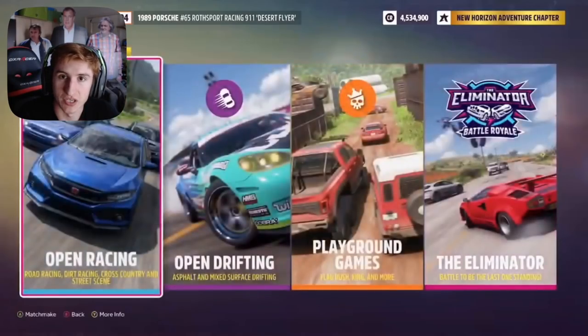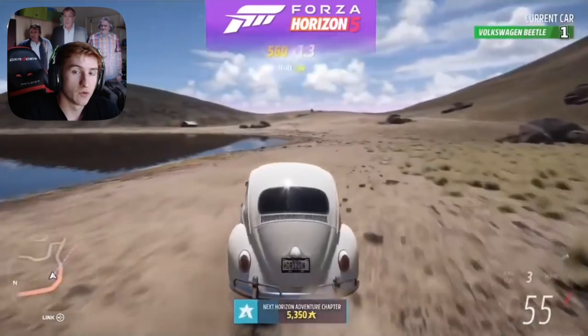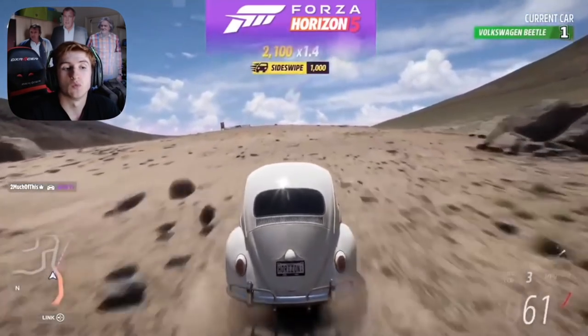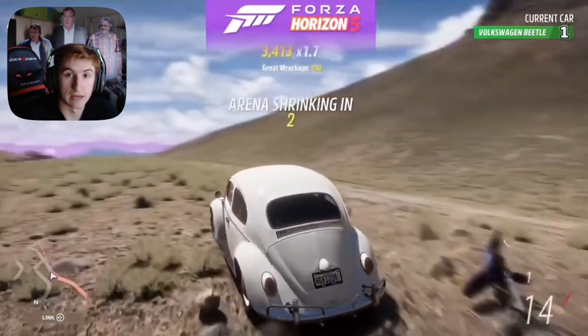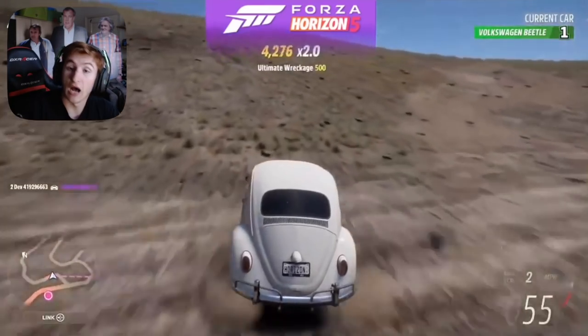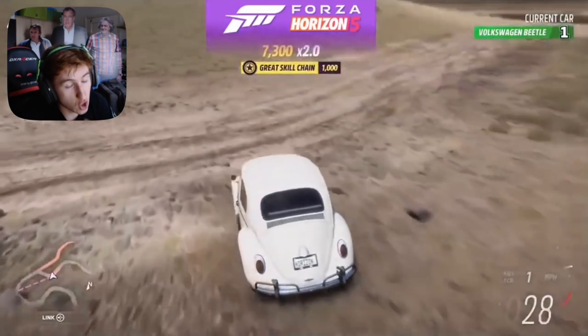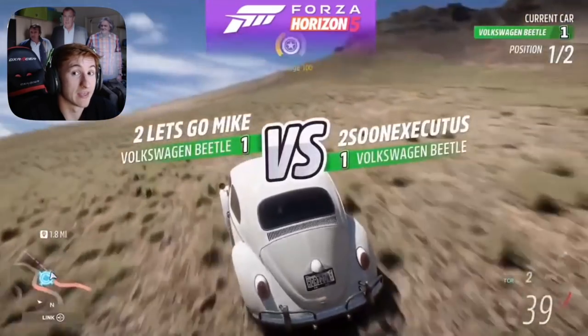Horizon Open was also showcased — this is basically what Team Adventure and Online Adventure used to be. Proper PvP against other players: the Eliminator and all of that is within Horizon Open. The difference between Horizon Tour and Horizon Open is that in Tour you're working with players, while in Open you're working against them. The Eliminator works the same way as in Horizon 4, but the starting vehicle is now the Volkswagen Beetle instead of the Mini. Interestingly, the Horizon 5 map was partly designed with the Eliminator in mind, making for very exciting races.